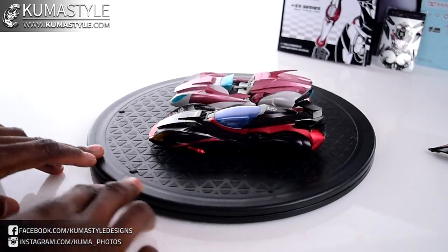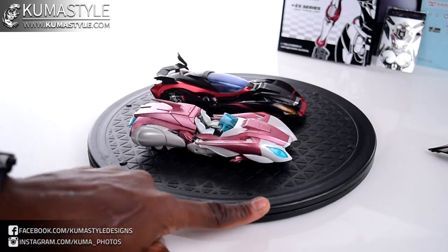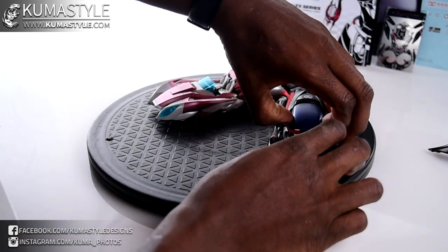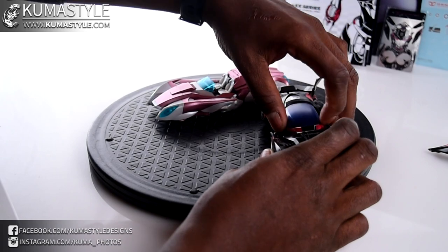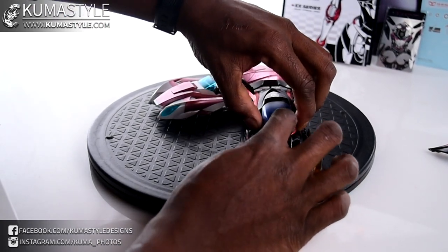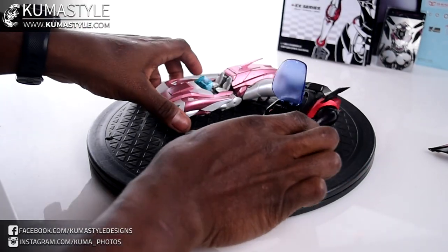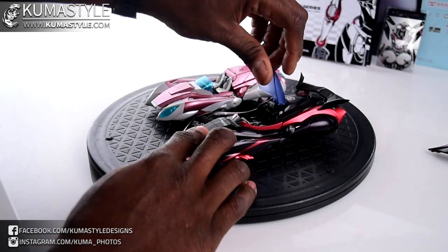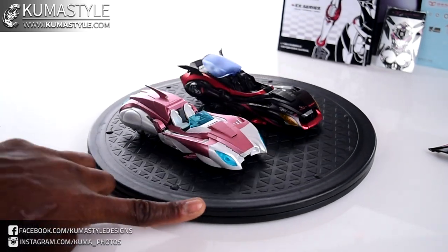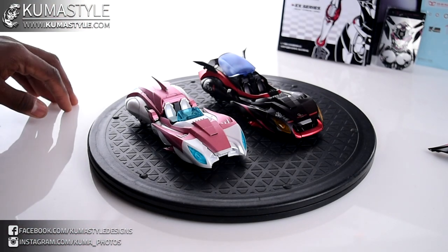Now we've got both of them in vehicle mode side by side — an open seating area versus a cockpit. On Nicey, there's no area to really slide a spudger in, so I haven't mastered how to get it open without some effort. That option is pretty cool; you can even swing it back if you want. Both vehicle modes definitely have their merits. Where I like Mocha better in robot mode, in vehicle mode it's pretty one-on-one for me.